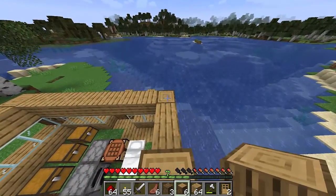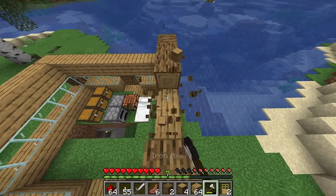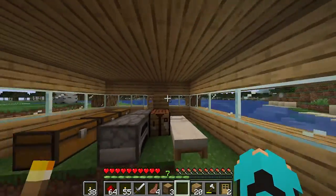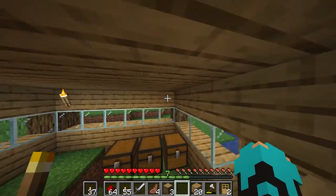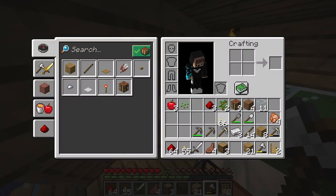Okay, so I'm just gonna continue building the roof and continue placing the wall. All right, so now I have finished the roof and as you can see there's the wood. I'm just making that into planks and placing it.